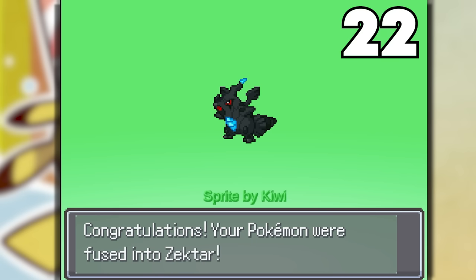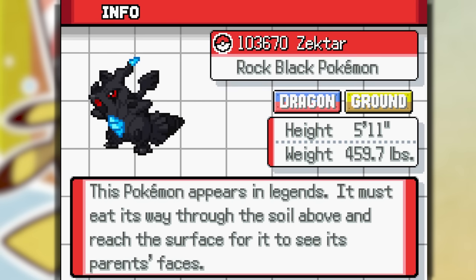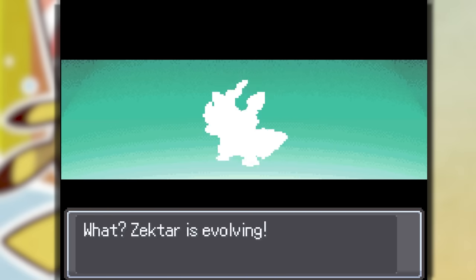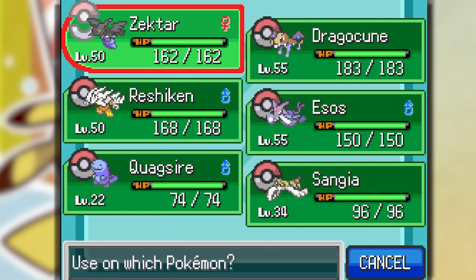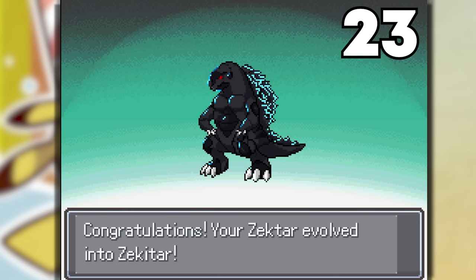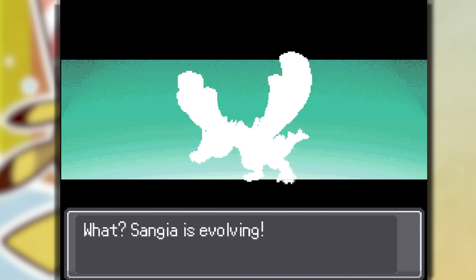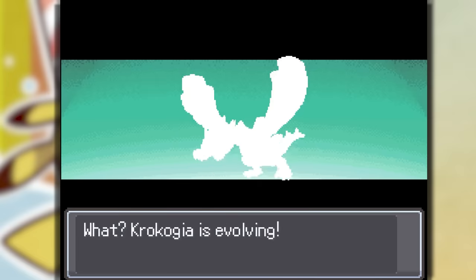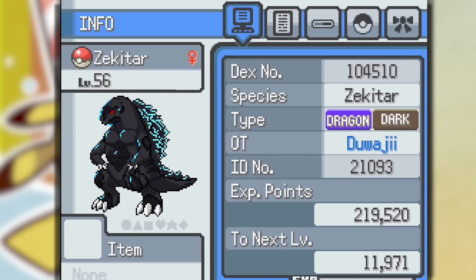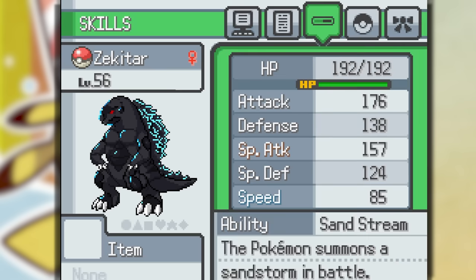This looks so freaking cute — a Zektar! But there's another evolution to this; it's a Dragon Ground type. We evolve Zektar to a mid-evolution Zekitar, and then Zekitar which is Tyranitar and Zekrom fused — it looks like Godzilla. Sangia evolves into Crocogea — Cro-gea. And Zektar actually becomes a Dragon Dark type with Sandstream.